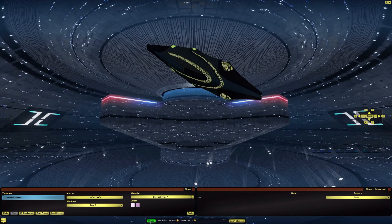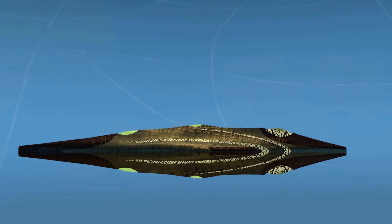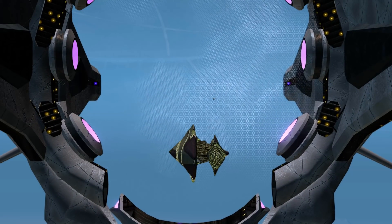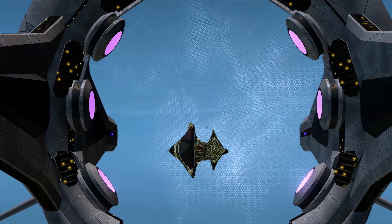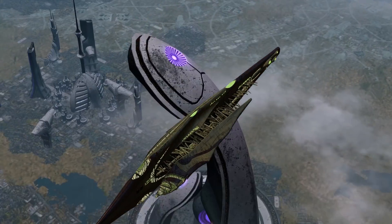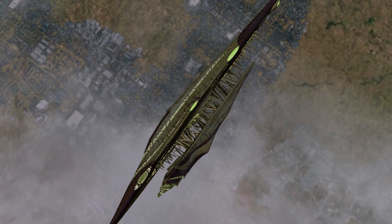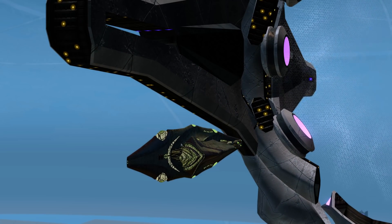We're going on to the Solanae Dyson Sphere to take a look at the shield visuals from the rep system. Here we are in Solanae Dyson Sphere with the Herc Ravager. The layout of this ship kind of trips me out — it looks like it's listing to its side, and it should actually be rotated so that this part is on the bottom and this part is on the top. But it's definitely a really interesting design. You can see all the spiky stuff in the middle, and you can see through it to the ground down below.